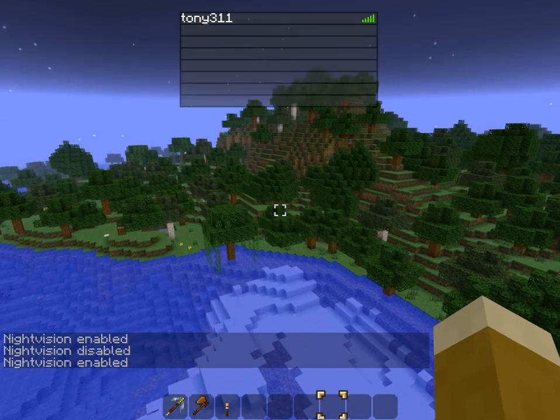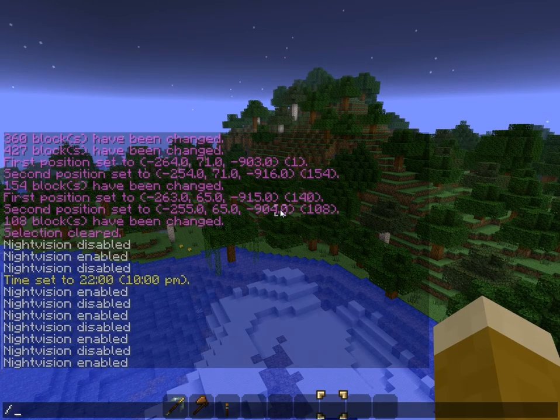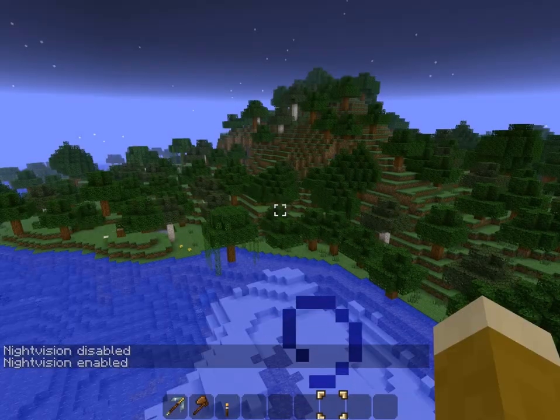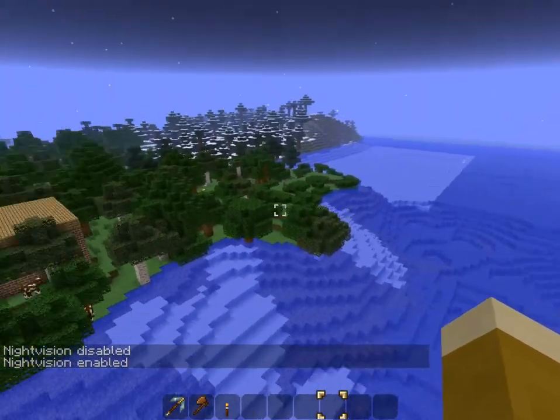By default it applies a 10-minute night vision effect on you and reapplies it every five minutes. That way it'll stay on all the time until you type /nv to turn it off. It just uses the Minecraft standard night vision effect — there's nothing really special about it.